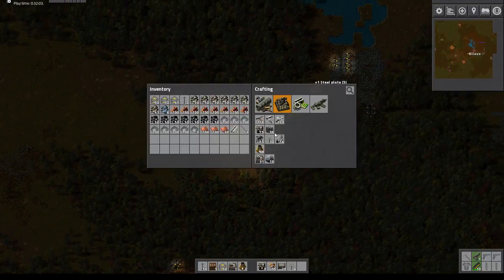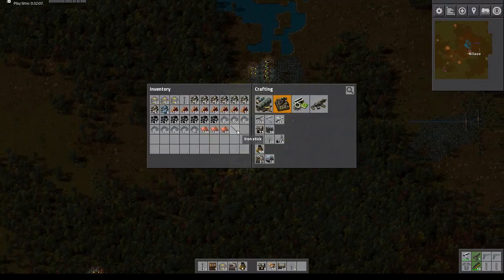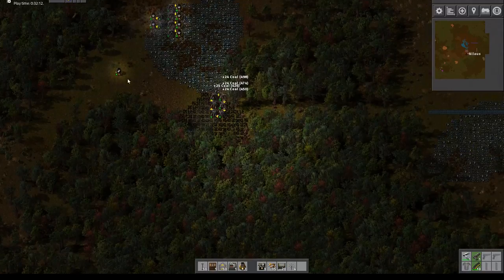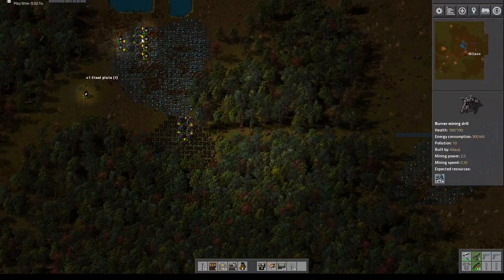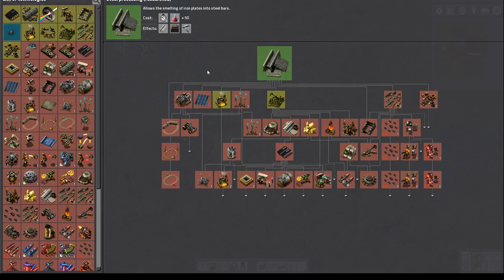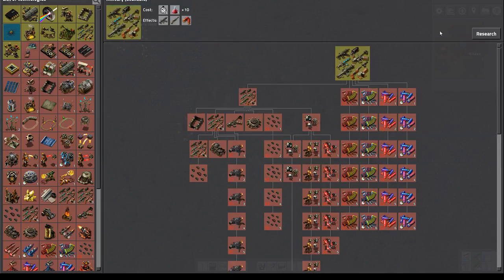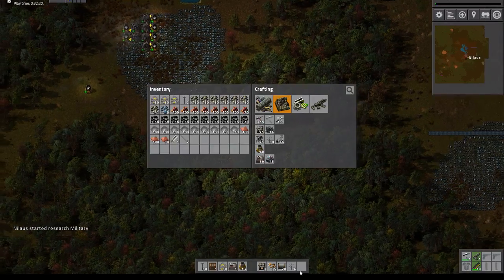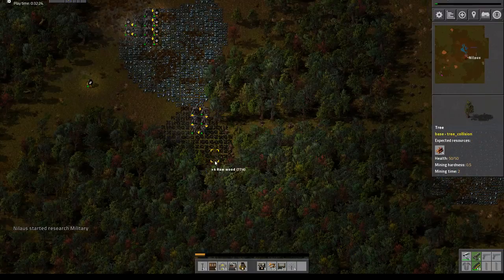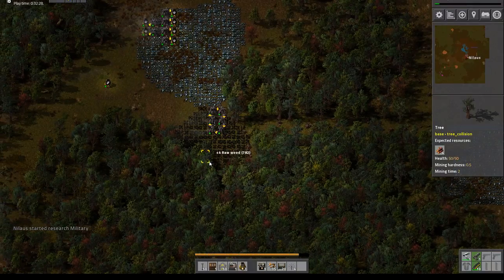Here we go, now I have enough of these so I can get my iron sticks — I actually get two iron sticks for each one. I've got steel processing now, and the next part is military. I also have these as well, so with my new steel and pickaxe I can clear this forest a bit faster.